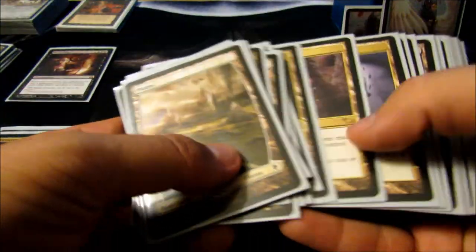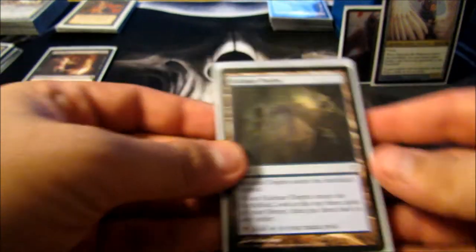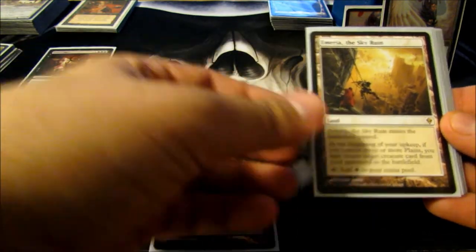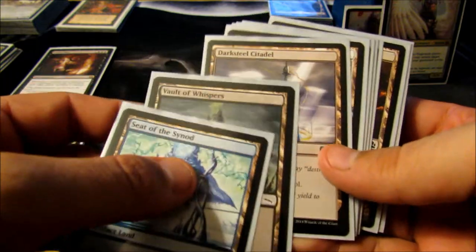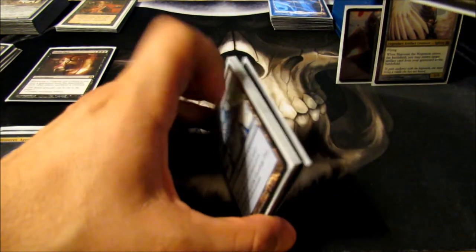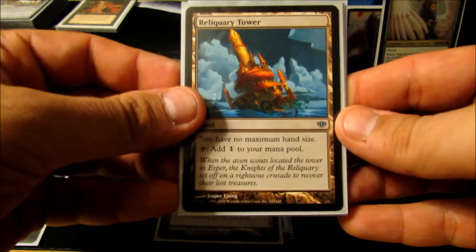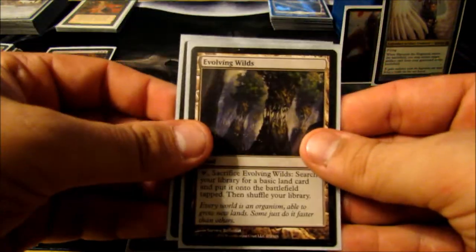Let's start off with the lands. For the basics, tri-colors, and dual colors, I'm not going to say much because you probably all know what they do. So I'll just go over some of my tech lands. We have Halimar Depths for setting up my draws, Bazaar of Baghdad for exiling graveyards, and Amulet of Vigor because I personally like this land. Then Seat of the Synod, Vault of Whispers, Darksteel Citadel, and Ancient Den — my four colors of artifact lands, so I ran all four. Vesuva to copy any one of my lands, Reliquary Tower for infinite hand size, Academy Ruins to get an artifact from my graveyard back, and Terramorphic Expanse and Evolving Wilds to fetch out basics a little faster, as Plains are the only basics I run.